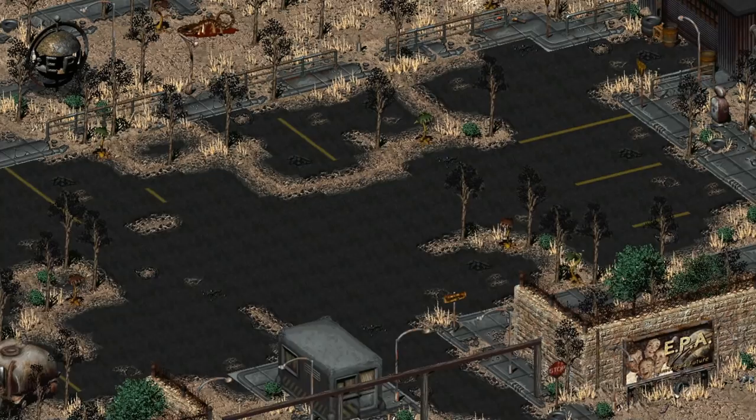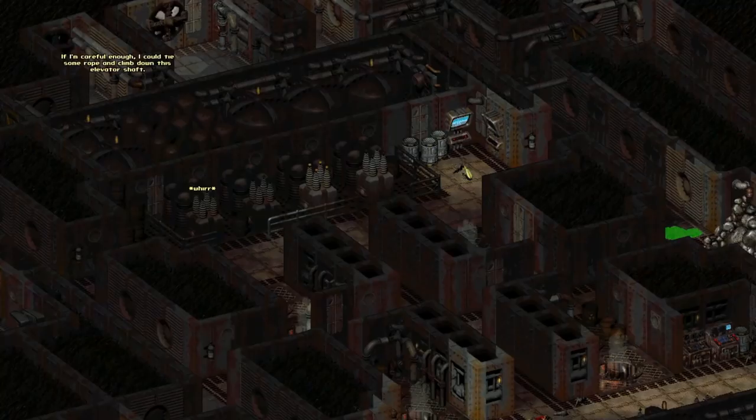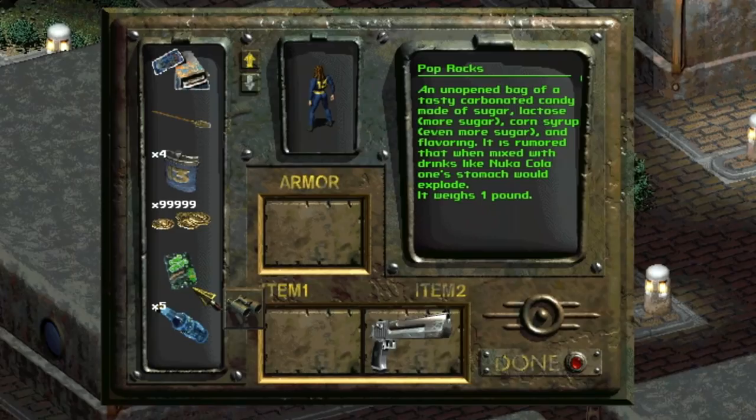In Fallout 2, there are many things that the developers were planning on including but ended up cutting from the final game. One of the most exciting pieces of cut content is the cut location known as the EPA. This multi-layered facility was set to hold a ton of objects and secrets that would have added some great experiences to Fallout 2. Killap's restoration project adds most of, if not all, the cut content back into Fallout 2, allowing us to explore the EPA and find the various items removed from the final vanilla game.